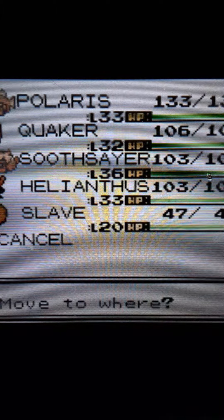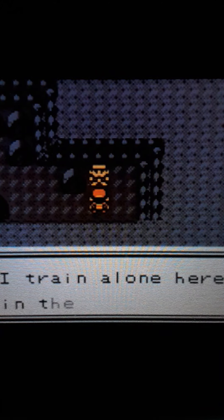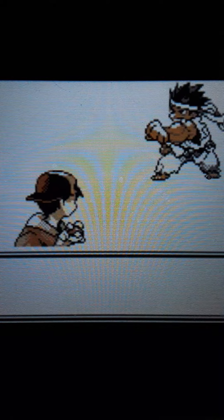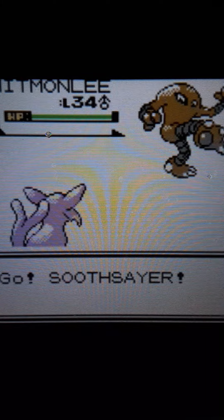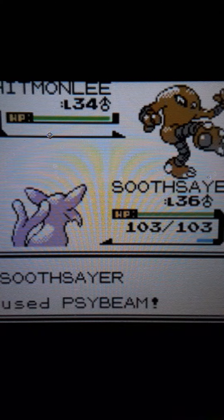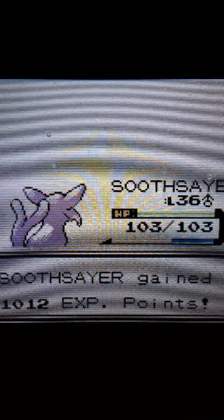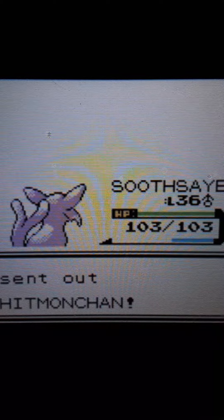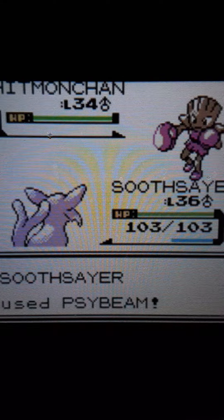Here's the Karate King — uses Fighting types, so I'm putting Suicune up front. This is the guy from Red, Blue, and Yellow. Crap, I accidentally kept Black Glasses on Suicune instead of Amulet Coin. Going for Surf — Hitmonlee has really good Special Defense but Suicune is just such a beast. Hitmonlee is knocked out. Next up is Hitmonchan — it has Elemental Punches but Surf completely slaughters it. Hitmonchan is dead.